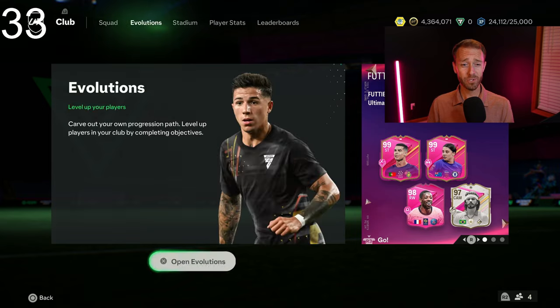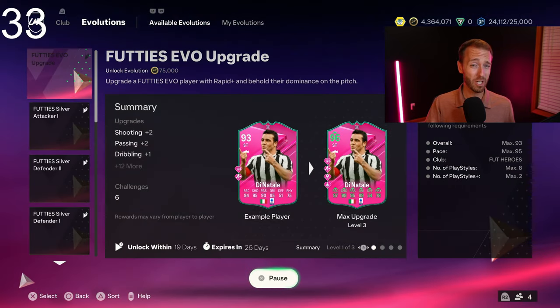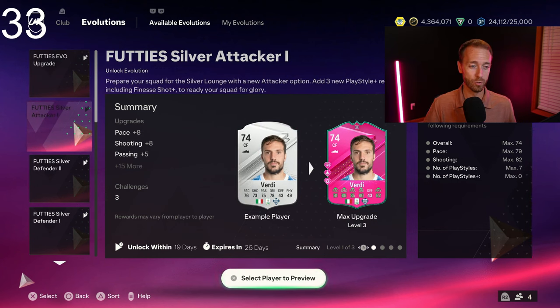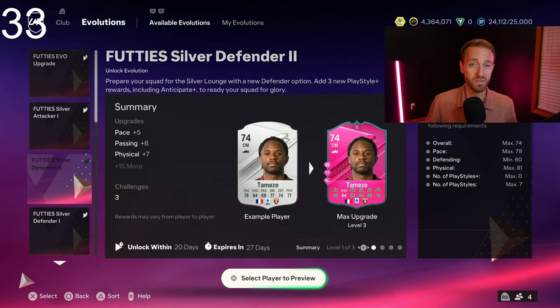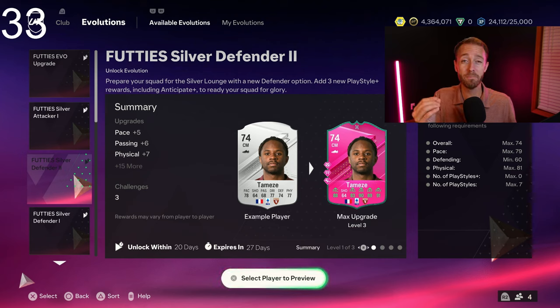Let's start by looking at that Evolution content yesterday on Saturday, all based around the Silver Cup in Objectives. Friday we had the Footies Silver Attacker 1 and 2, and yesterday on Saturday we had the Footies Silver Defender 1 and 2 Evolutions. After seeing this now, I'm not wanting to play the Silver Cup just yet because it makes us think we'd also be getting a Silver Midfielder's Evolution 1 and 2, maybe coming today or in the next day or two, which might make it worth waiting just another extra day before getting into that Cup to have better cards.